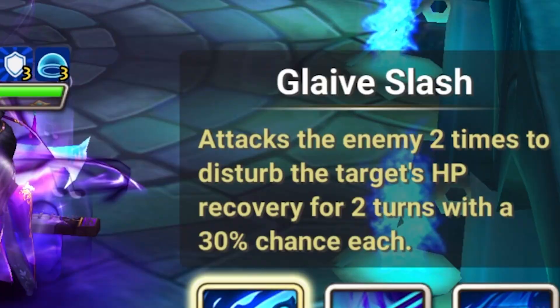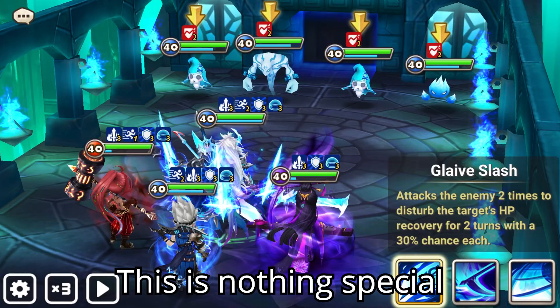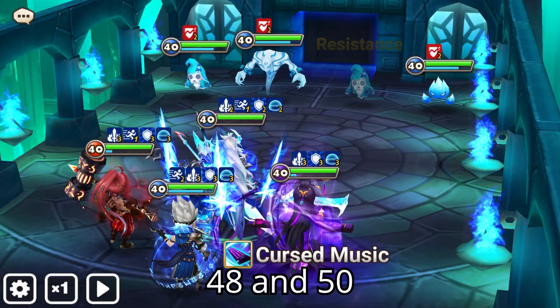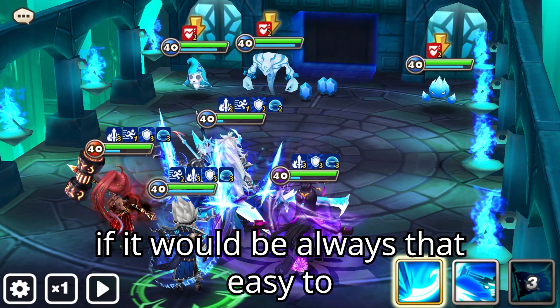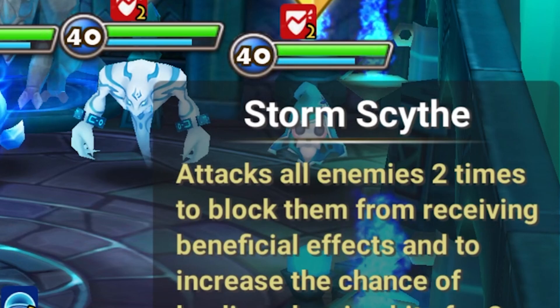Liam's skills are a little bit special. Just like the normal weapon master, the first one attacks the enemy 2 times to disturb the target's HP recovery for 2 turns with a 30% chance. This is nothing special, so let's go with this first — 1, 2, 48, and 50, so that's easy. 98k. It would be so nice if it was always that easy to multiply that stuff.